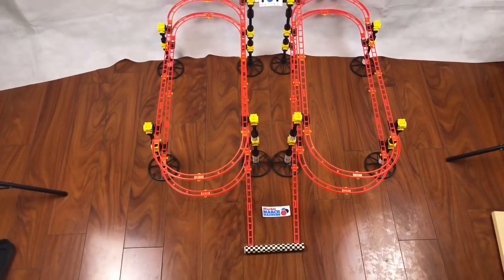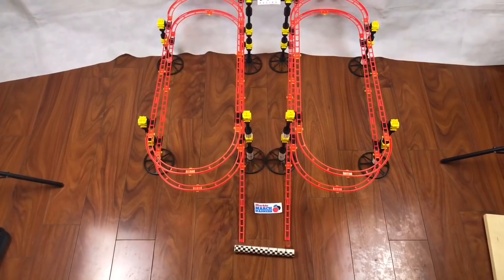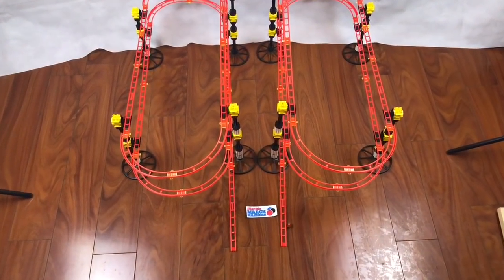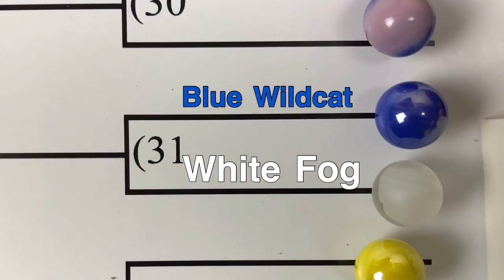And here goes Angry Cotton Kenny on the left, Bangle on the right. Around and around, there they go. Slowing down a little bit, but it looks like Bangle's going to come out with it. Bangle is going to have it, and Bangle will advance to face Banana Split.